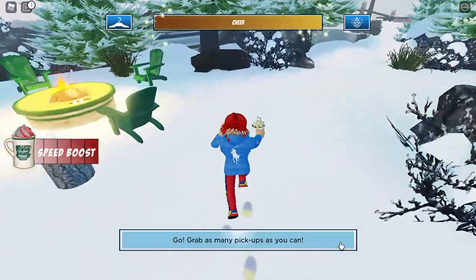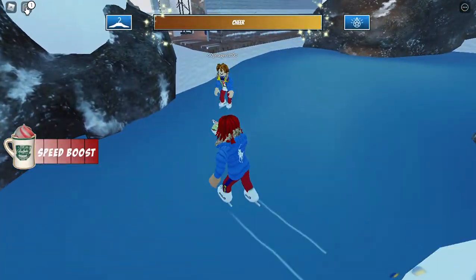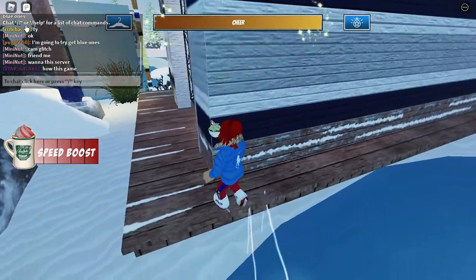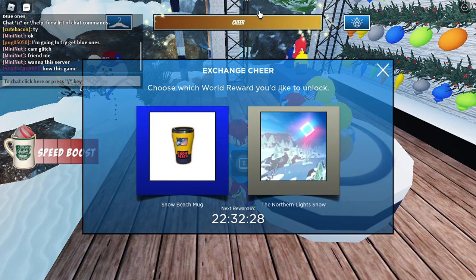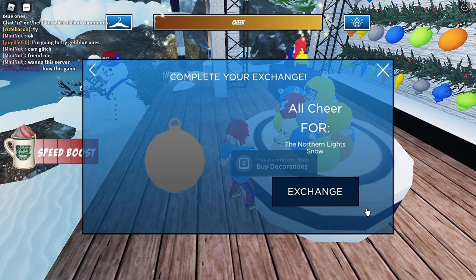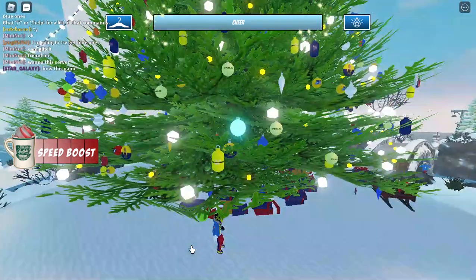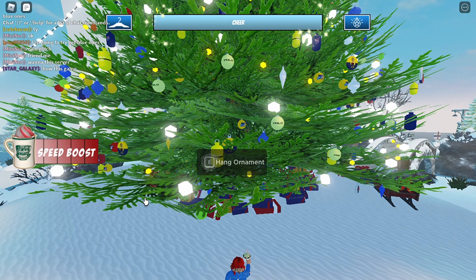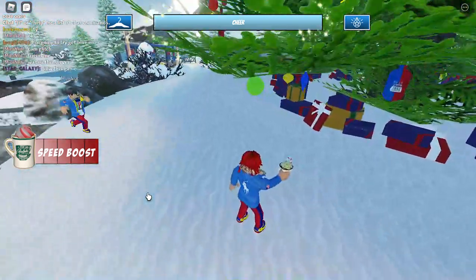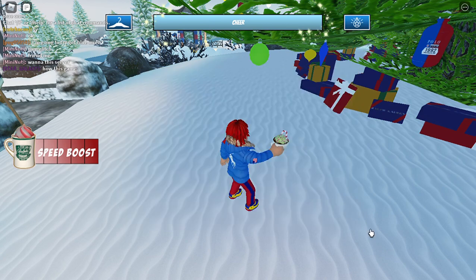Now we have to go to the decorate shop — I think this is the last one. The decorate shop is right in here. Click again, then click this thing and the globe, then click exchange and decorate. I think that's the last one, so now we go on the hunt. Click here on your keyboard — I think there's one more.